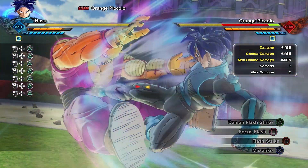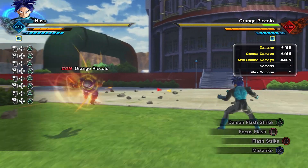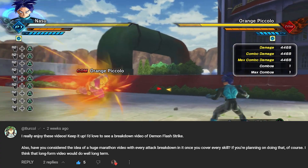So today's skill, Demon Flashstrike, was requested by none other than the legend himself, Burkhole. And I just wanted to give him a quick shoutout and say thank you very much for making the recommendation.